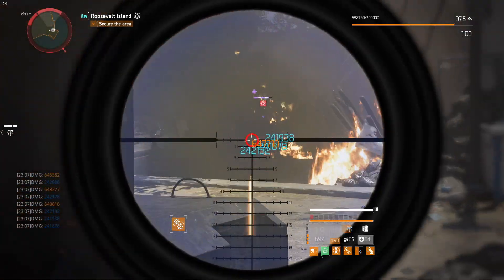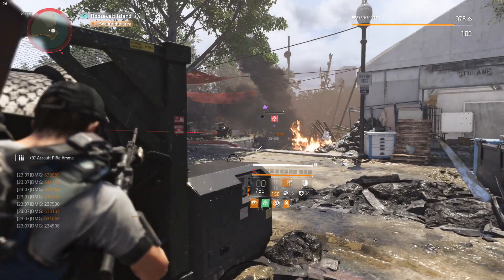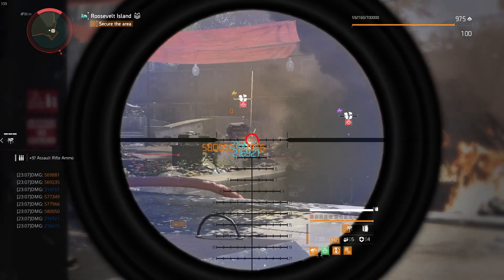Same thing for the second wave: if you can, mark the yellows and DPS the purples, because you can do more damage to the purples and the yellows drop pretty quickly.